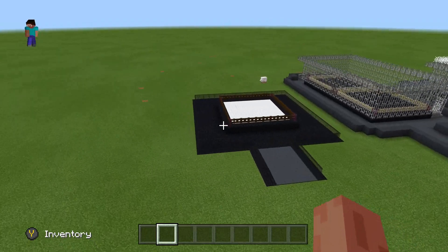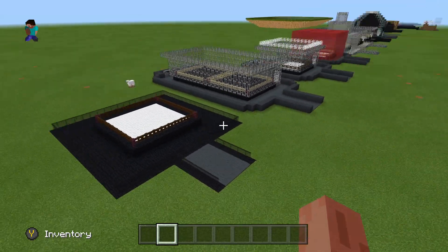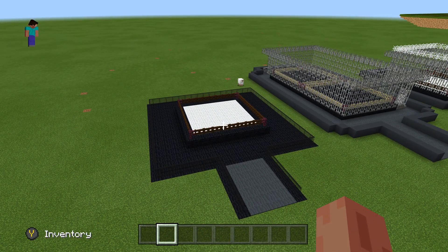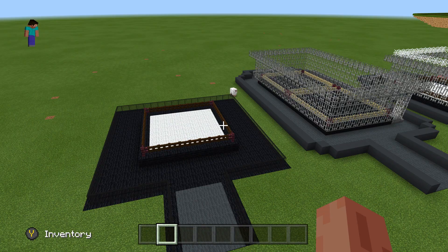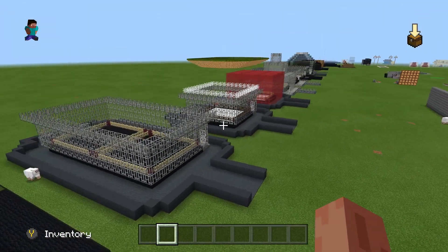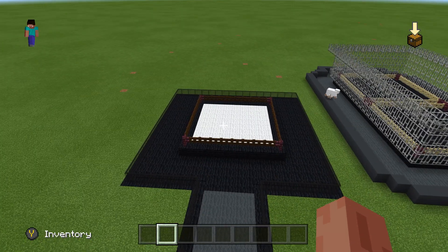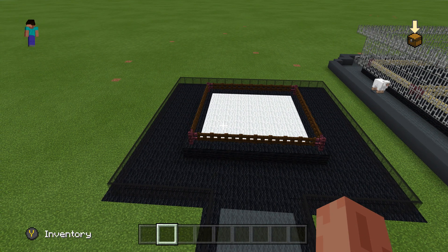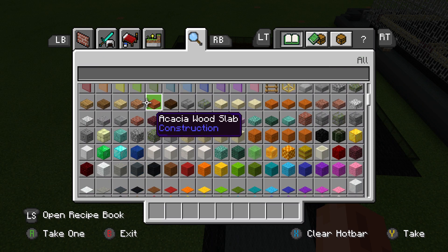What's up guys, MiniBeen75 here and today I'm back with another episode of 'How to Build Blank in Minecraft.' Today I'm going to show you guys how to build the AEW steel cage match in Minecraft. The reason I'm doing this one is because it's different than any other steel cage that I've done before, and it's AEW, so I was like, why not.